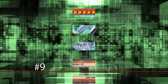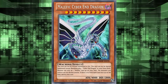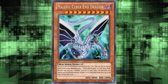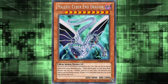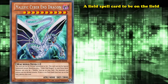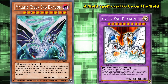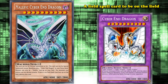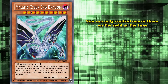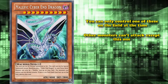And at number nine, we have Malefic Cyber End Dragon. This is one of the easiest to summon monsters from your hand that has the highest attack, as all you have to do is fulfill two conditions to bring this card out from your hand. One of them is for a field spell card to be on the field, and you just need to banish a copy of Cyber End Dragon from your extra deck. And these are two pretty easy conditions to fulfill, which is why it also has two negative effects, where you can only control one of these on the field at a time, and other monsters can't attack except this one.